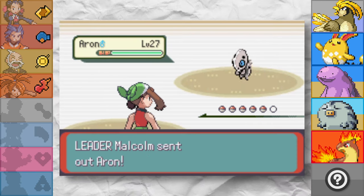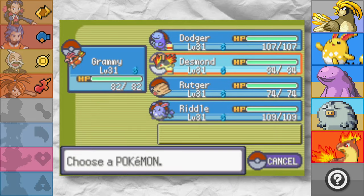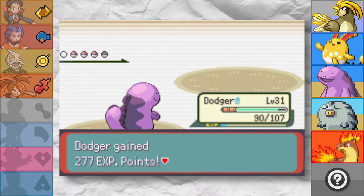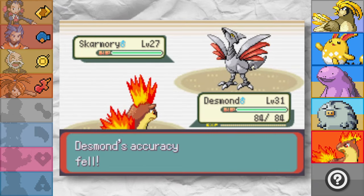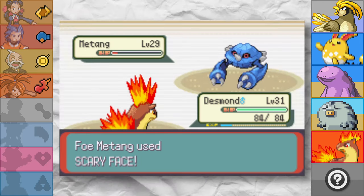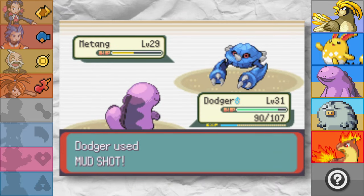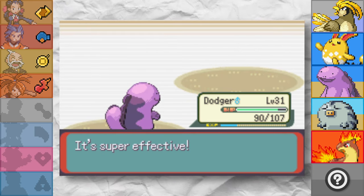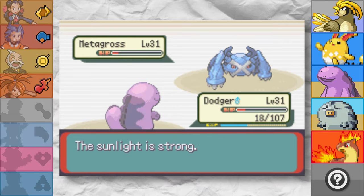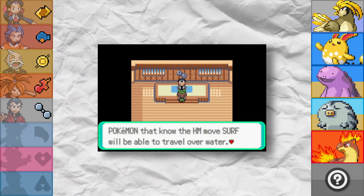Instead, our own Dad starts throwing hands. Dad is a steel type gym leader and sends out Aron. I lead with Grammy to set up the sun, then pivot straight into Dodger. A couple of Mud Shots later and the Aron goes down. Skarmory is one big hard counter for Dodger, so it's up to Desmond to OHK it with Flame Wheel. The scariest thing about Metang is that it's not even the ace Pokemon. I switch to Dodger on Metang's healing turn to preserve Desmond's sun-boosted Flame Wheels for the ace. The Metang goes down and it turns out Daddy is packing heat. Dodger gets off two Mud Shots before switching to Desmond, who finishes it off. Our own father: humiliated.